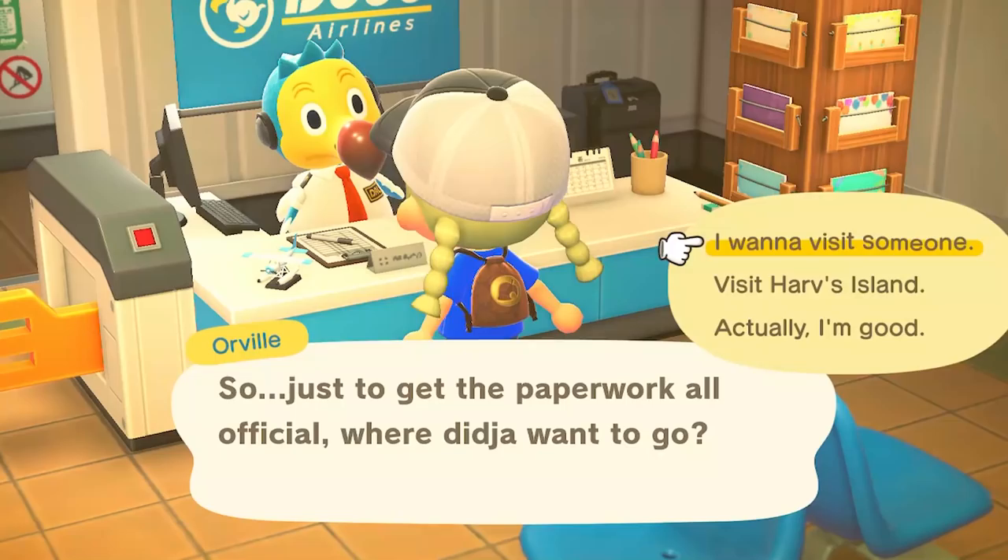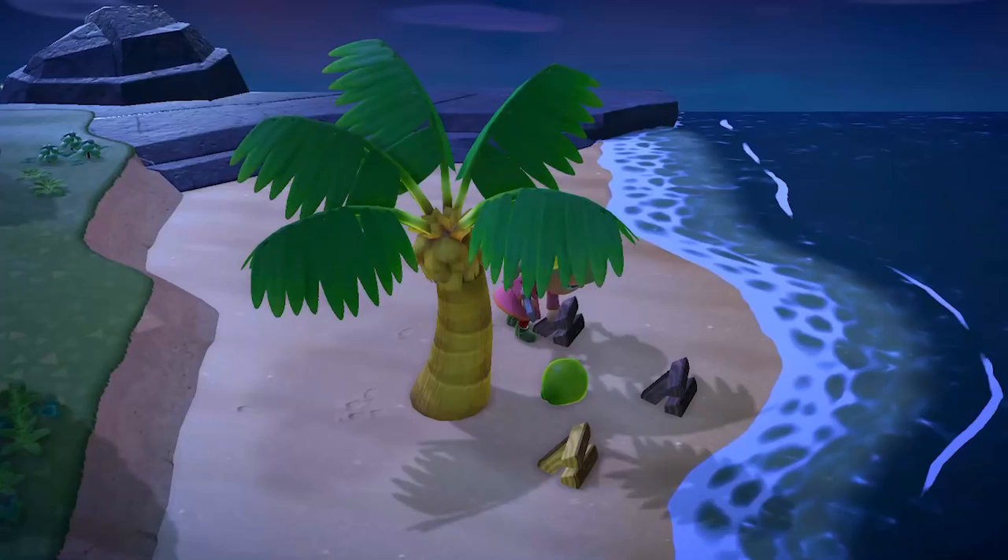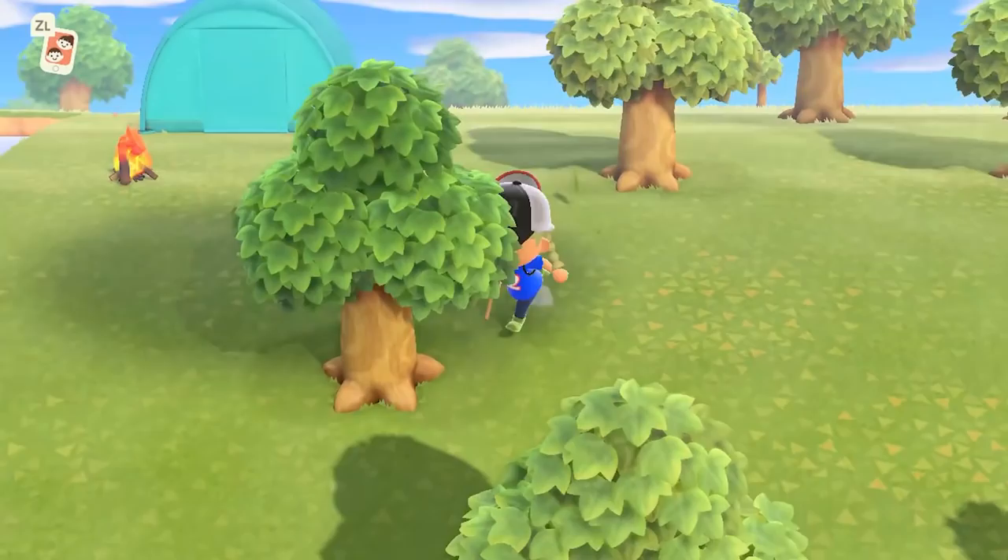Another starter tip that everyone should know about is that you can purchase Nook Miles tickets. With those tickets you can go to new islands — randomly generated islands that you will never visit again — and collect resources. So when you run out of things to do in Animal Crossing, you should go to one of the Nook Miles islands.